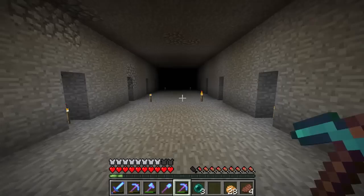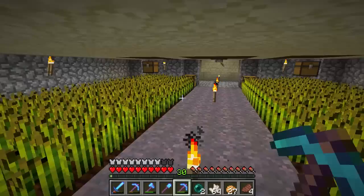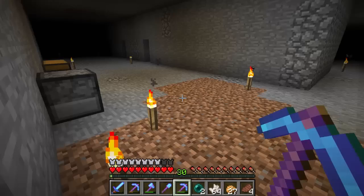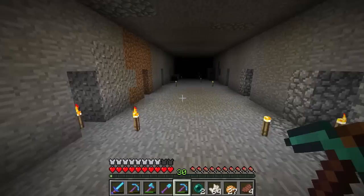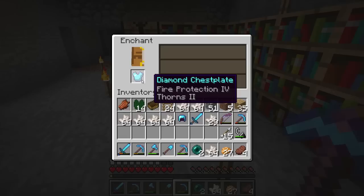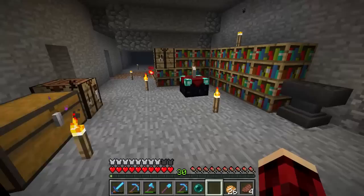I'm gonna go do some more mining of that quartz. Level 30 again and I'm gonna do a chest plate. It looks like I might have at least one more level 30 enchant in that tower. This stuff gives a lot of experience - it's awesome. The best chest plate I have right now is just Protection IV, so let's hope we get something a little better. We can find a use for that I guess.